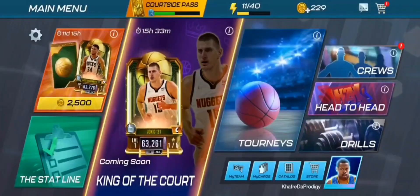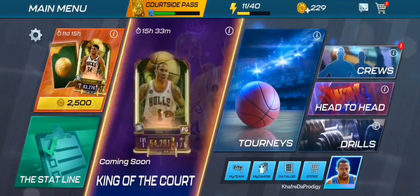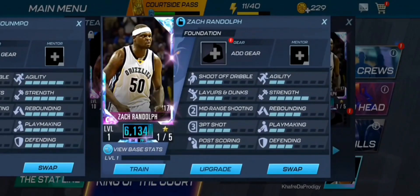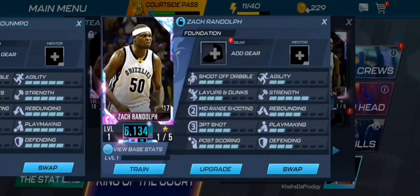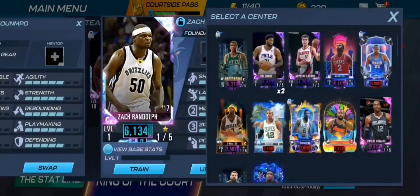An ad popped up which saved us from spending 2029 stamina points on a recharge — fortunately the ad came up and we didn't have to do that. Outside of that, we got ourselves a Diamond Nerlens Noel from the draft board, as well as an Amethyst Hakeem and an Amethyst LeBron. Hakeem's defending is a three, rebounds a four, and strength a four — not great for a center. We'll train him up regardless because he's our best center right now.